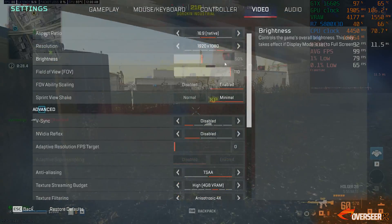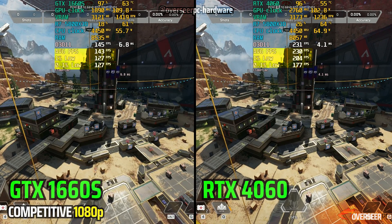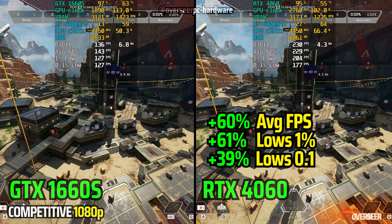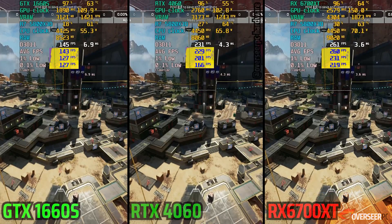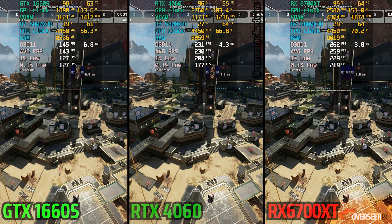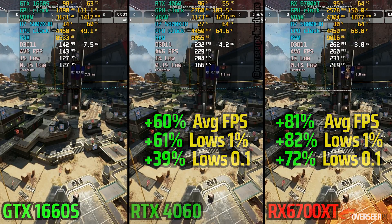Let's move on to Apex Legends. We are running three tests here, starting with the static shot. Against the 4060, you can see a huge uplift — about 60% difference. Now putting in the RX 6700 XT, this is where AMD is shining. It works pretty well on this DX 11 game, with a sizable lead against the 4060.